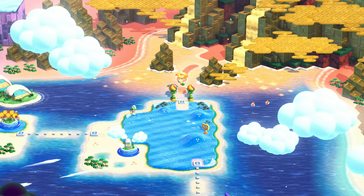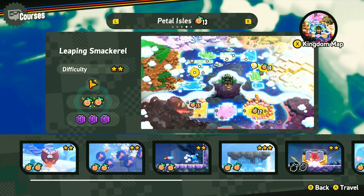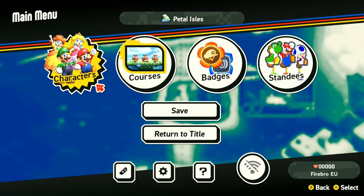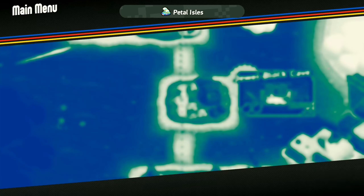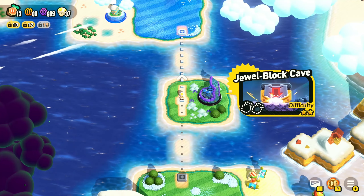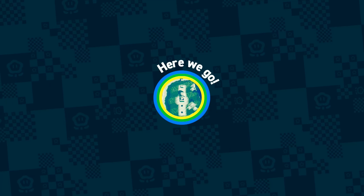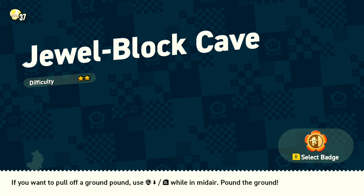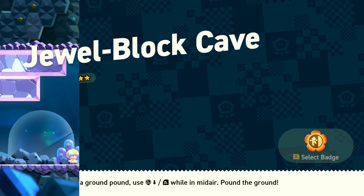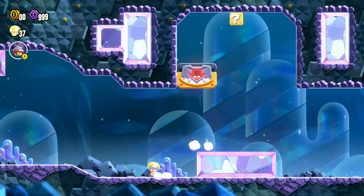Alright, we are in the Petal Isles and now we can move on to Jewel Block Cave. Usually on the Petal Isle courses I switch to Yoshi so every character can get screen time, but for this first level I'm gonna stay as Toad because there's a certain power-up in here I want to show off. I'm pretty sure this is one of those stages where Yoshi can't 100% it.